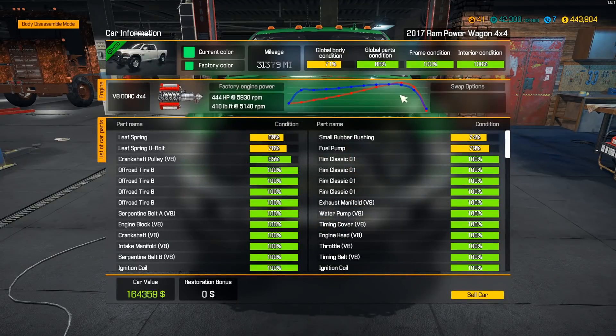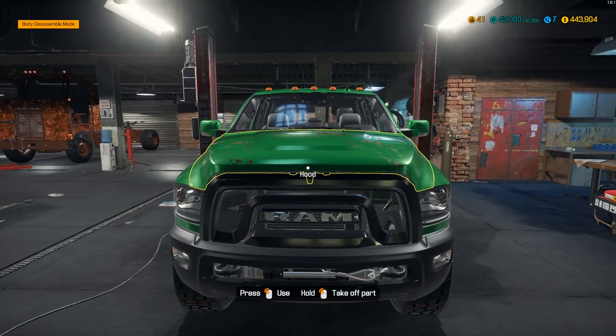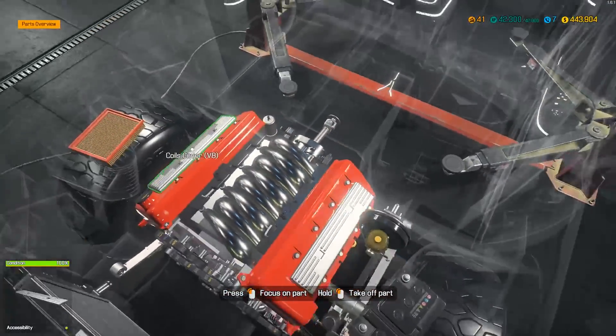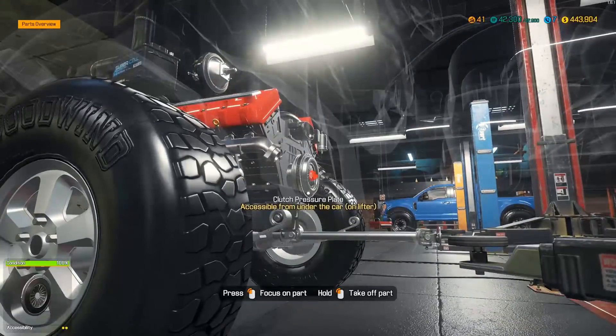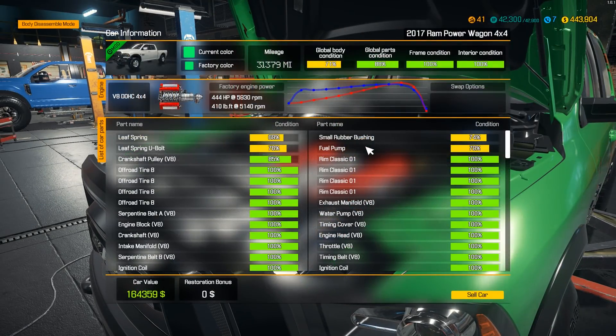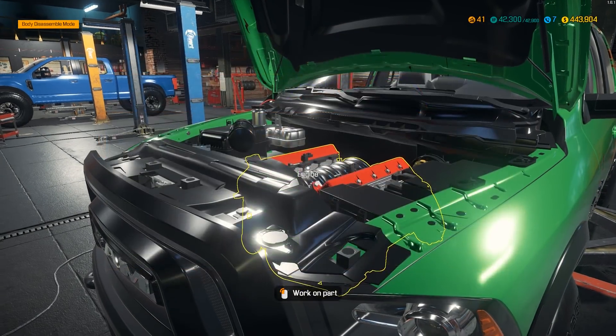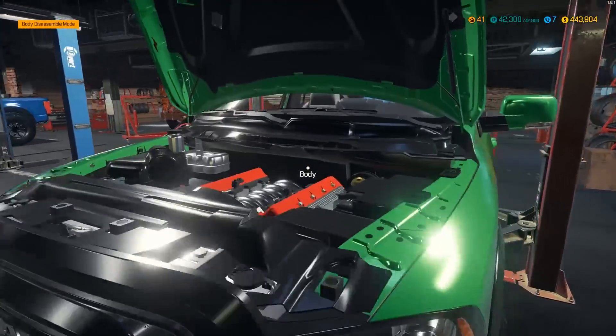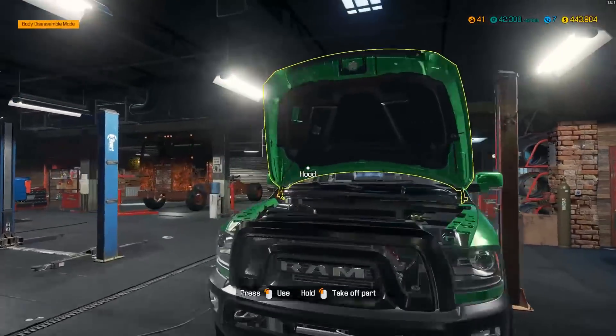Let me show you some stats. We still have to redo some suspension parts — I think we were just going to do the leaf springs and brakes. We've done all of the engine. Right now we've got a 4x4 with a transfer case, a V8 — I think it's stock with 400 horsepower, actually 444 horsepower — and it is still stock.